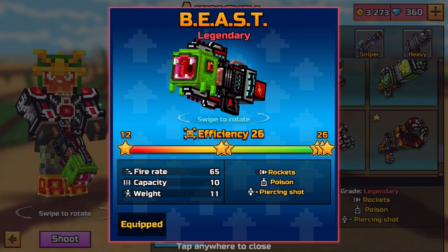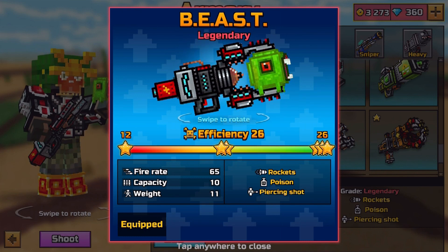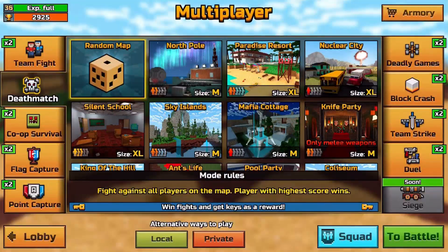This is a legendary special weapon with an efficiency of 26, 65 firing rate, 10 capacity, and an 11 weight. It shoots out these cool little green rockets with a poison effect to the enemy, and it has the piercing effect ability.